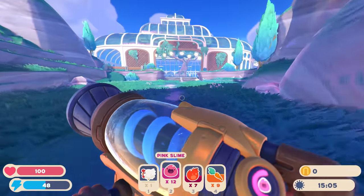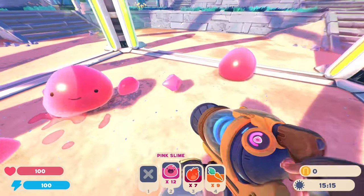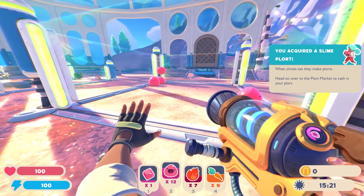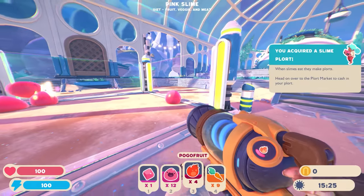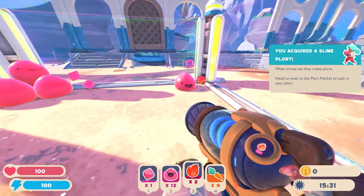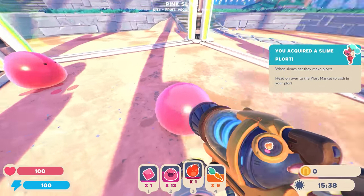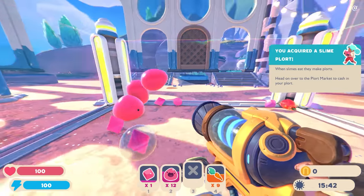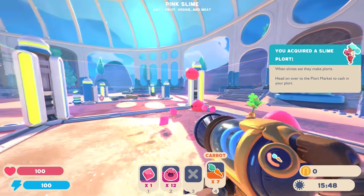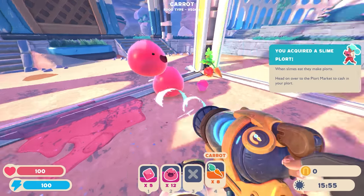Let's put the other hen hen in the coop. We got a plort! 'When slimes eat, they make plorts - head over to the port market to cash in your plort.' Let's feed these pink slimes. They eat anything - fruit, vegetables, or meat. Whenever they have a big gaping smile that means they're full. Let me feed the rest of them. Some can still eat - give that one a carrot. Let me grab these plorts since I can sell them for a little bit of money.